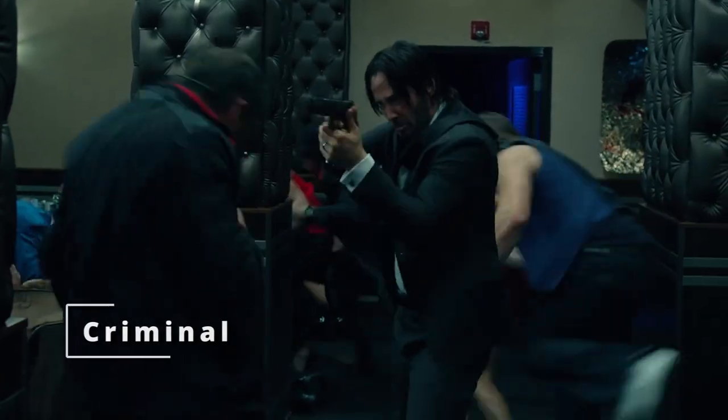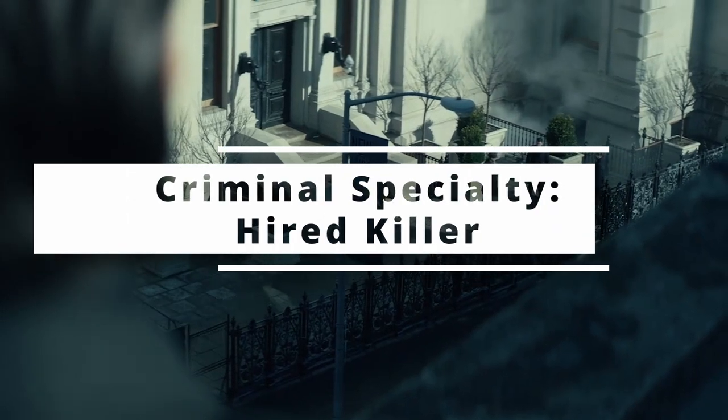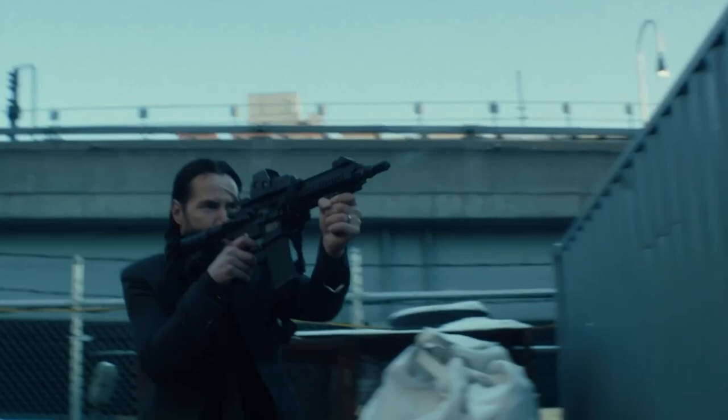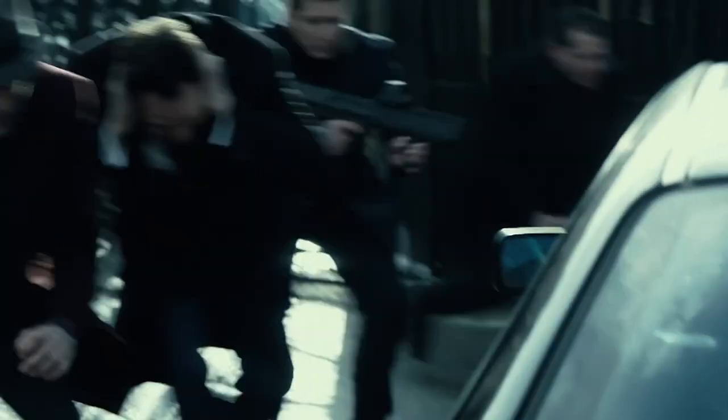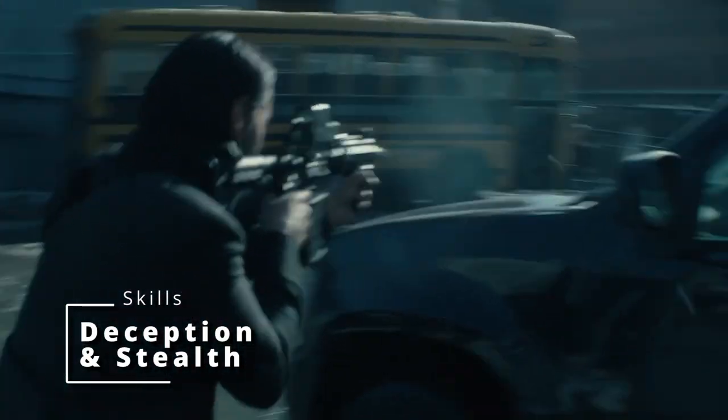When it comes to a background, he is part of a criminal underworld, so we're going to grab the Criminal Background. It allows us to choose a criminal specialty, and we're going to grab Hired Killer. It even has a unique feature called Criminal Contact, which very much fits in the world of John Wick. Additionally, this gives us skill proficiency in Deception and Stealth, as well as one type of gaming set and some Thieves' Tools.